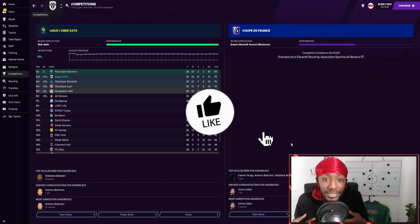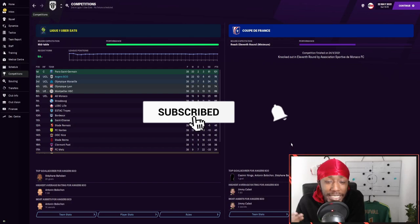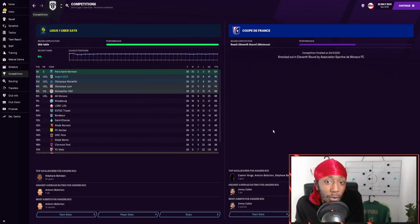For Angers, we finished second — which is absolutely outrageous in my opinion. They played 38, won 22, drew 10, lost 6, with a goal difference of plus 41 and a points tally of 76. They got knocked out in the 11th round by Monaco in the Coupe de France, but in Ligue 1, Angers finished second, meaning they will be playing Champions League football next season — absolutely ridiculous.